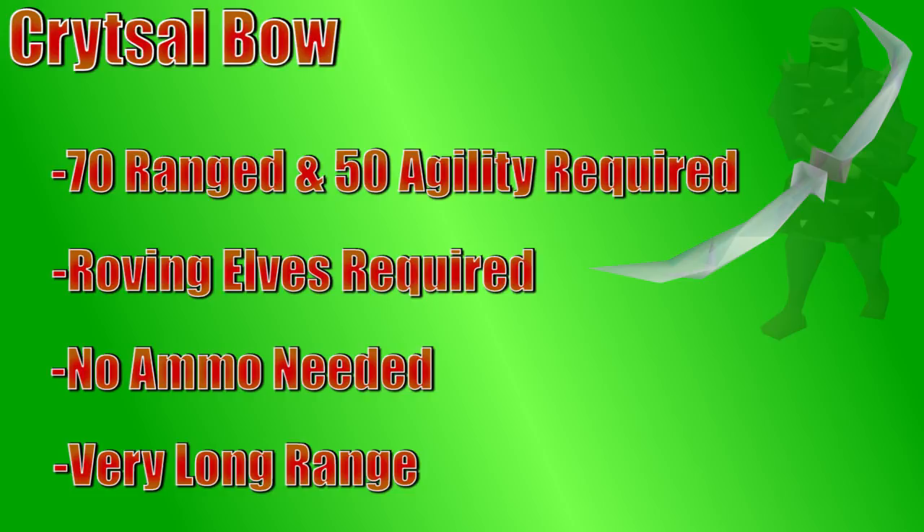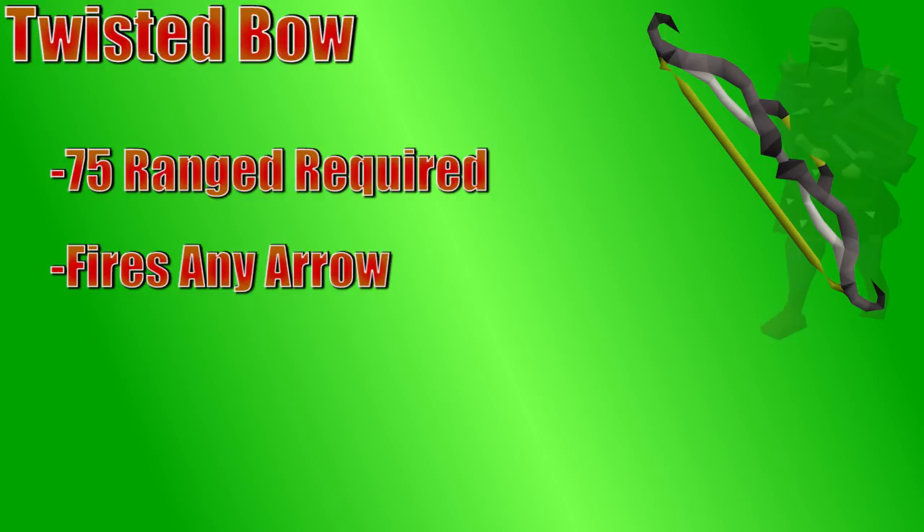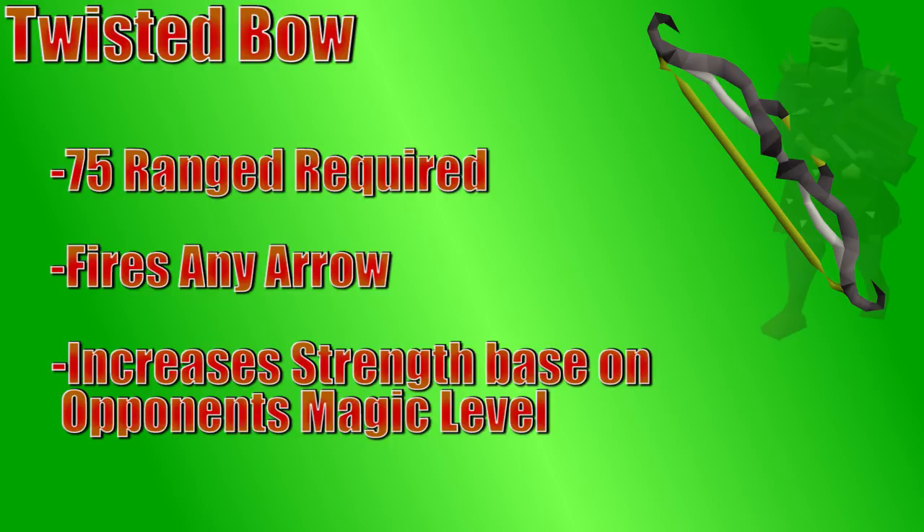The final bow we're going to talk about is the most powerful weapon in the game in most situations — that is the Twisted Bow. This bow isn't necessarily best in slot for every combat situation, but it is insanely good. It requires 75 range to use and can use any kind of arrow; often amethyst or dragon arrows are chosen. The T-Bow has an effect where it is much stronger based off the opponent's magic level. A lot of bosses have a high magic level, giving the bow a very high max hit — 80-plus damage in some situations. It's not insanely accurate, so it can noodle sometimes, but it quickly makes up for any streak of zeros by hitting 80s and 70s. The bow also has the same long range as the Crystal Bow, so you can stand extremely far away from a monster and still do a lot of damage.